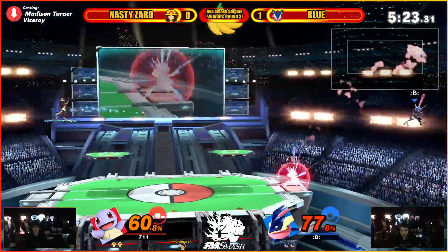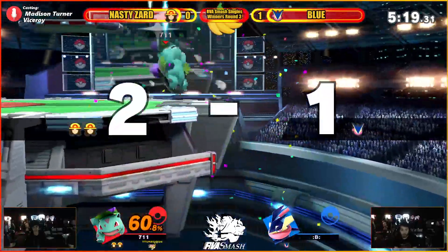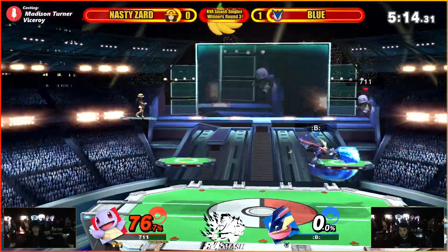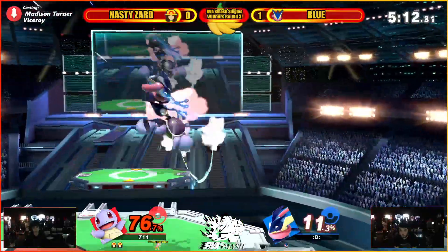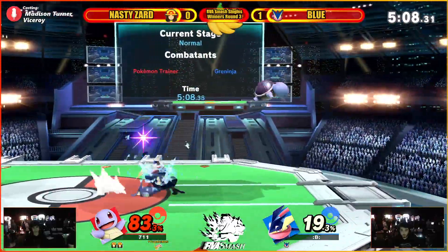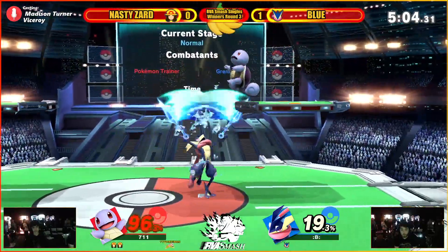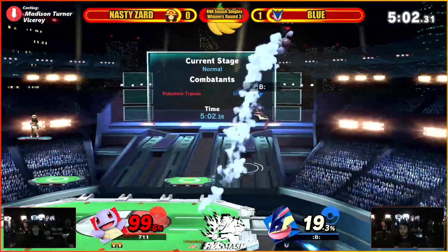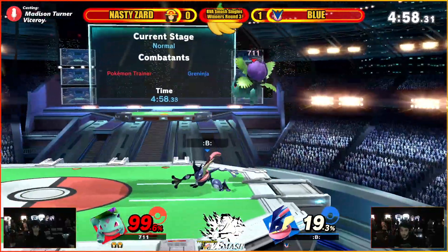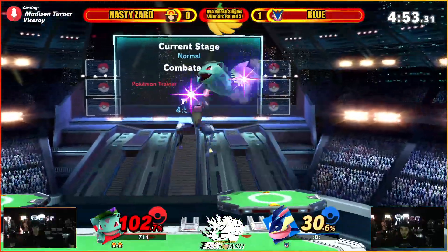This is all happening so fast I can't even see it all. Good down air — that's gonna spike. Switching to Charizard but going right back to Squirtle. Okay, just getting more damage here. Good conversion. Nassadar has not been teching any of the down tilts onto the platform, so he's got to be a little careful with that execution-wise.